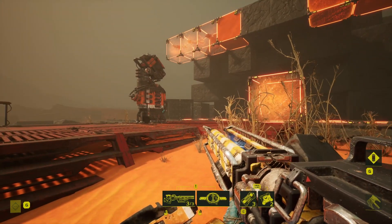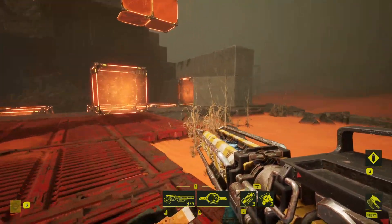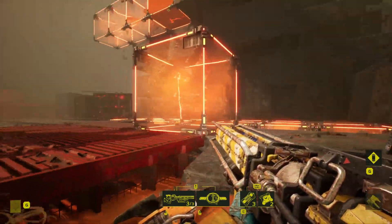Because raiders can easily grapple through single layer corrosive cubes, you need solid walls, floors, ceilings, and general blockage around all of your corrosive cubes to prevent raiders from bypassing your intended layout entirely.